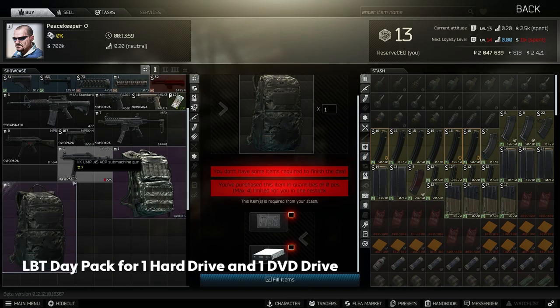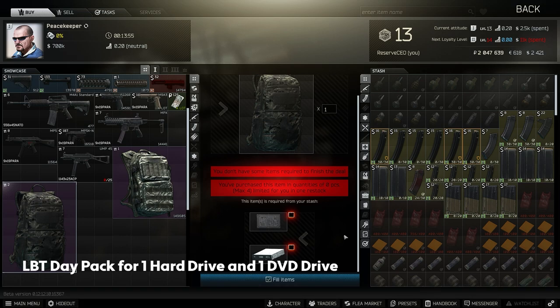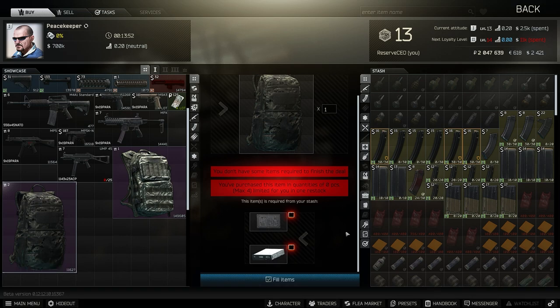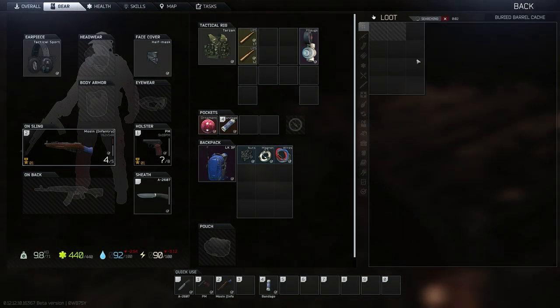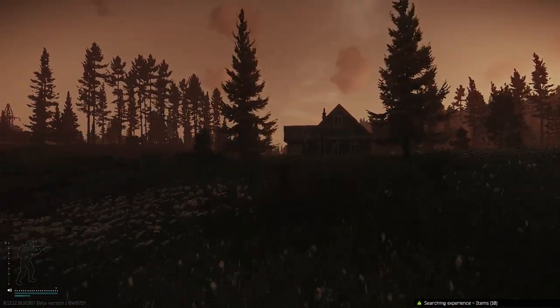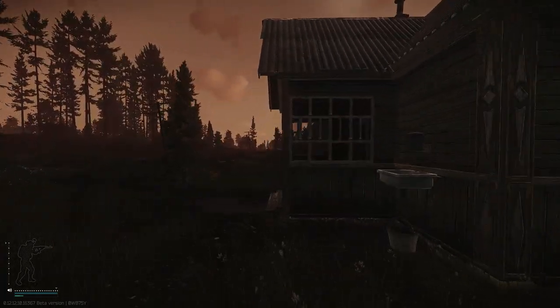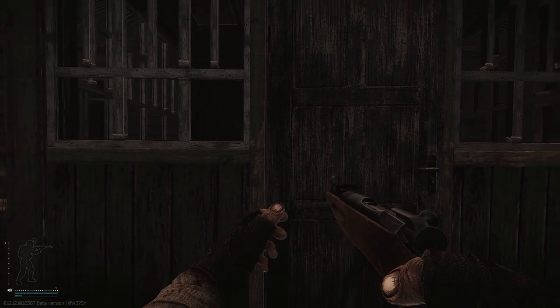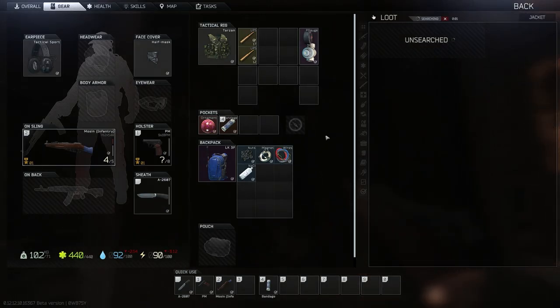Number 5: 1 LBT Daypack for 1 Hard Drive and 1 DVD Drive from Peacekeeper. If you are forced into taking tiny backpacks into your raids because you've run out, then this barter's for you. DVD drives and hard drives are almost always left behind in computers and tech spawns, so finding them is easy. Stock up and you'll never have to take a teabag or a sling backpack into a raid again. Also, for just one hard drive, you can get the smaller MBSS backpack, also from Peacekeeper.